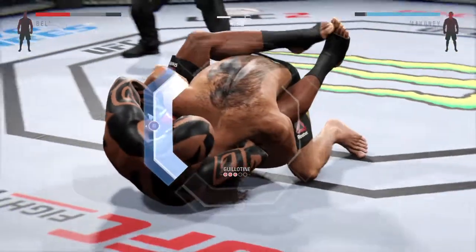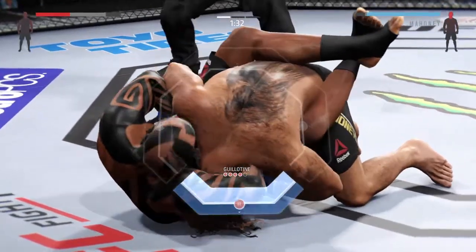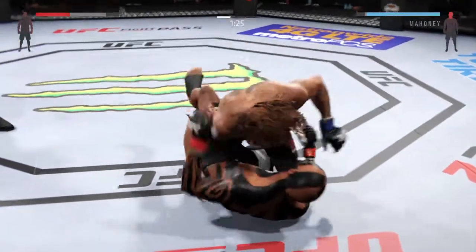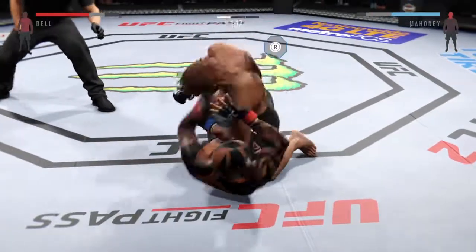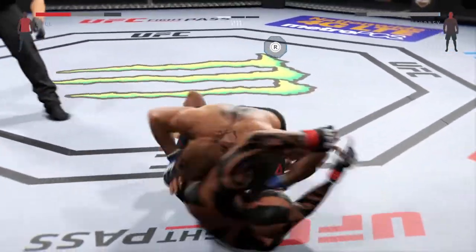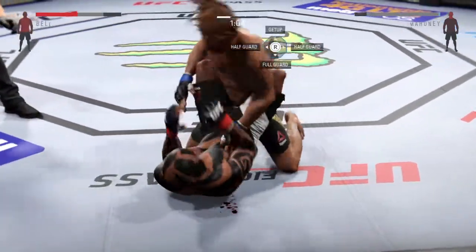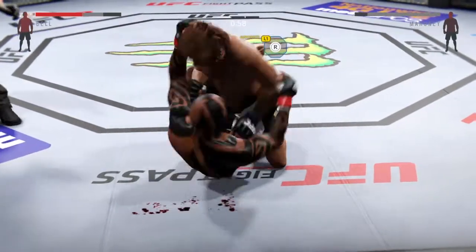Looks like a tight guillotine here, looks fairly close. He's free — that guillotine was close. Half guard — oh, he hurt him with that elbow. Showing some good defense here on the ground by controlling that arm.